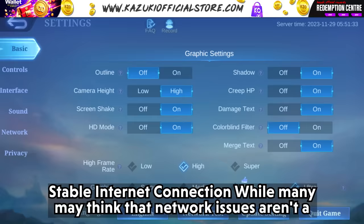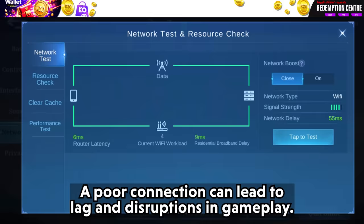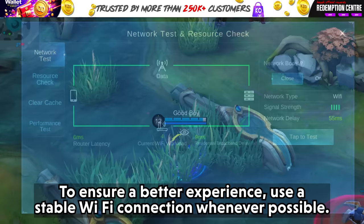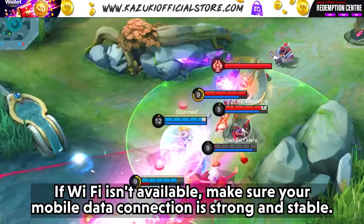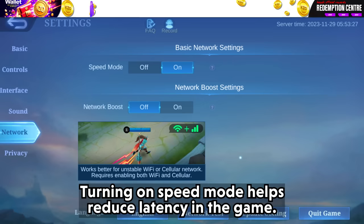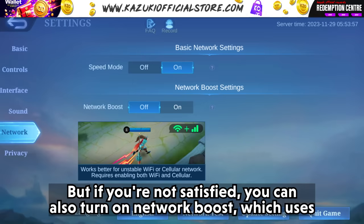Tip 9: Stable Internet Connection. Maintaining a stable internet connection is crucial for competitive gaming — a poor connection can lead to lag and disruptions in gameplay. Use a stable WiFi connection whenever possible. If WiFi isn't available, make sure your mobile data connection is strong and stable. You can also turn on Speed Mode by going to Settings then Network, which helps reduce latency. If you're still not satisfied, turn on Network Boost, which uses both WiFi and mobile data for better and faster performance.